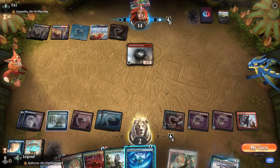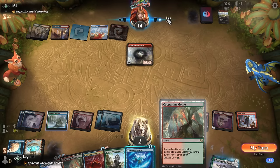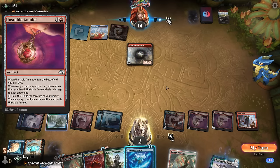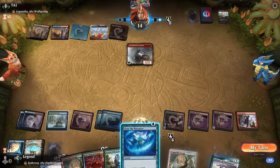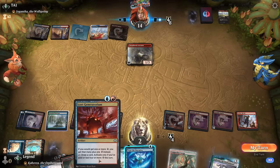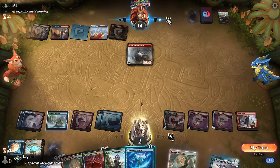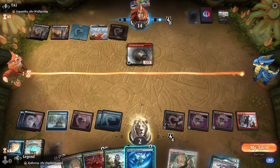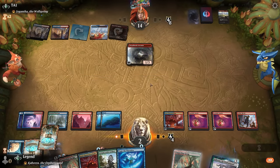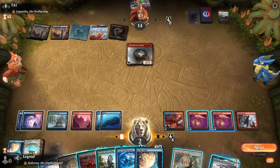Can I win the game next turn with Aether Revolt? If I play Copperline Gorge — we don't trigger amulet, it's only when we cast. So Attune here would generate three energy, deal three points, at eleven life. Generatorium plus Attune is four energy, four damage — points at seven. I don't really see it happening next turn, so just got to hope they don't draw another burn spell, or we draw a counterspell. Now we've got insurance, so feel pretty good about it.